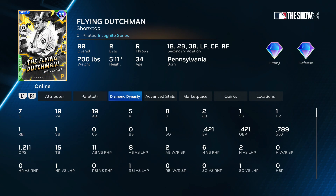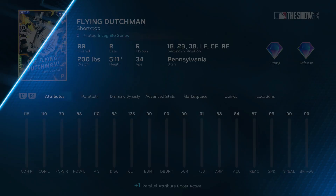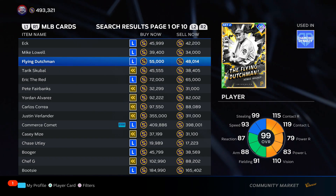Honus Wagner — he's insane, I have him, he's nuts. 50k for this guy, his pie chart's maxed out everywhere, diamond defense, 99 drag bunt. If you're on Hall of Fame facing Nolan Ryan, obviously you're not going to get a hit — just press triangle, drop the bunt down, and get to first base easily. His pie chart's insane, really good card. I'm going to put Honus at the top of A tier for now — not S tier yet, but definitely top of A tier. Power's not there, but A tier card.